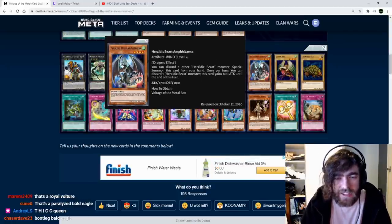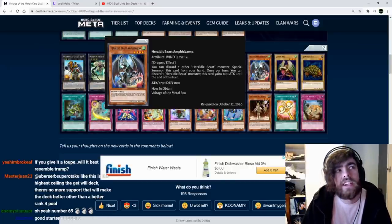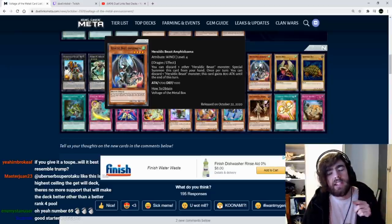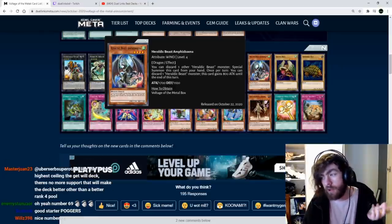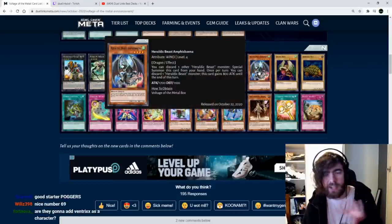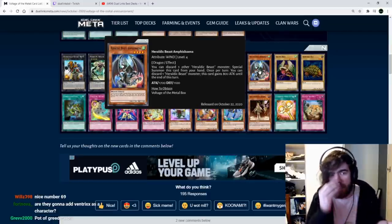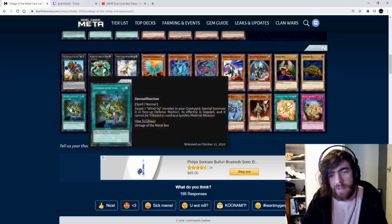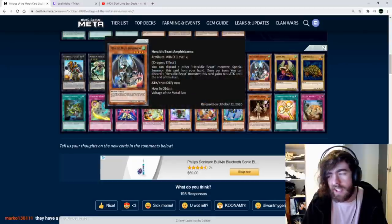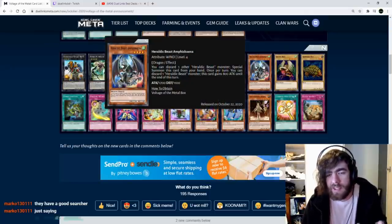Heretic Beast Amphys Veiner. You can discard one other Heretic Beast monster to special summon this card from your hand. Once per turn, you can discard one Heretic Beast monster; this card gains 800 attack until the end of the turn. Main issue is that for an Xyz play, unless you had a specific way to special summon the discarded monster, you'd need three monsters in your opening hand with four cards going first. This card depends entirely on the rest of the archetype.